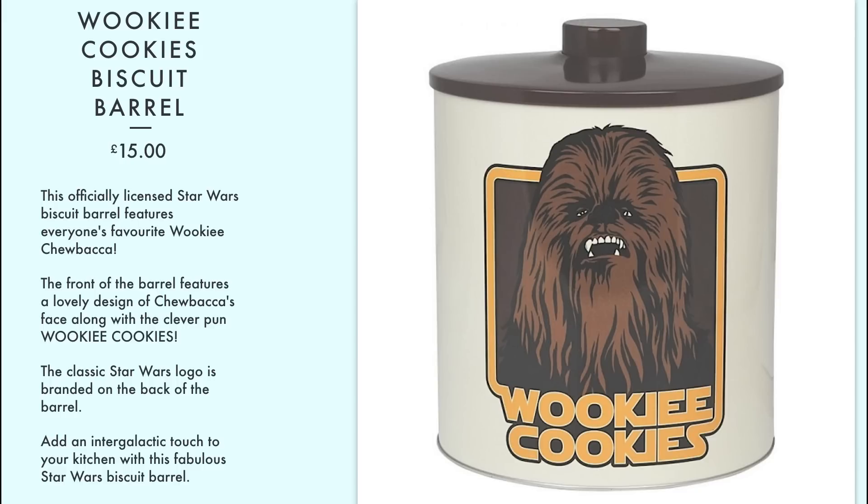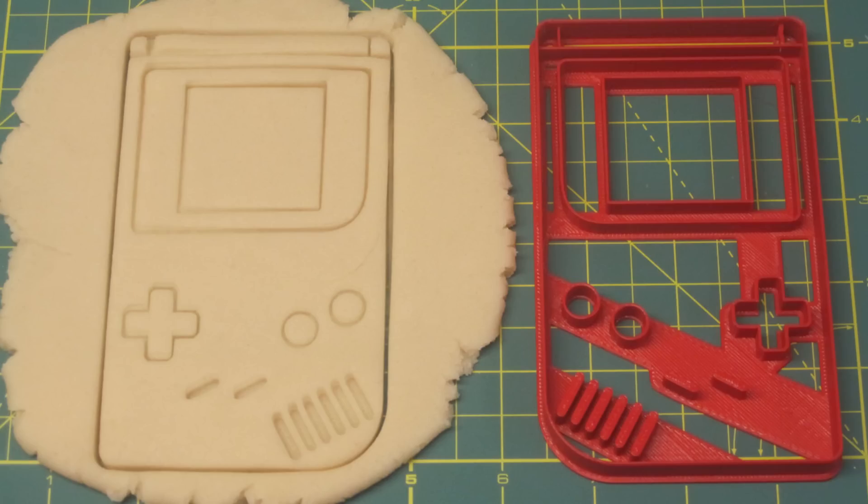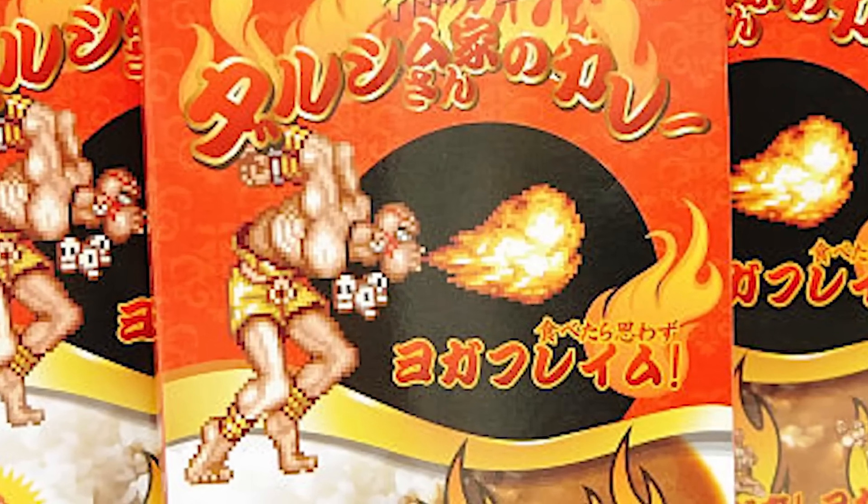Let's open up this Wookiee cookie jar and eat some cookies made with these Nintendo inspired cookie cutters. But if you're in a hurry, there's always Street Fighter curry. Which — oh my Dhalsim, it burns! It burns down for what?